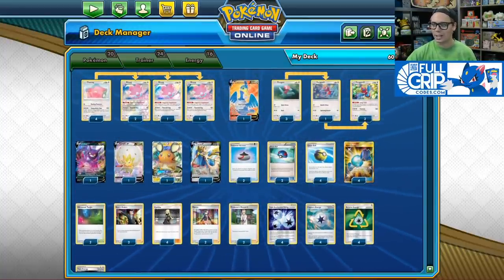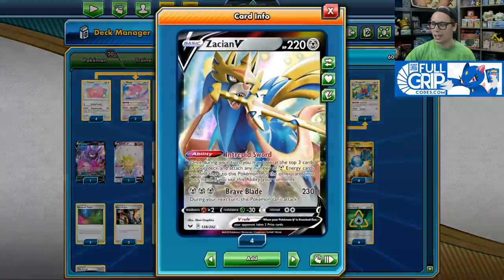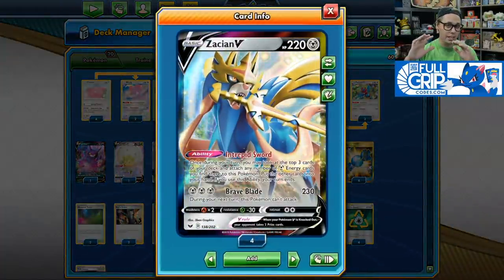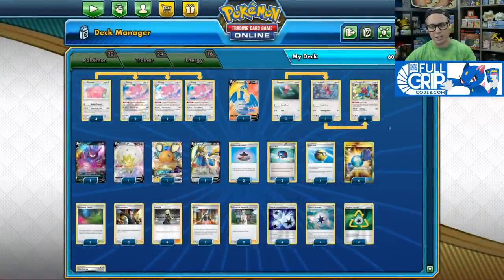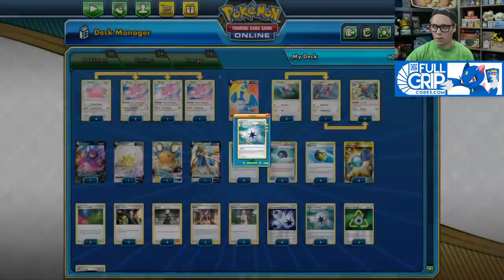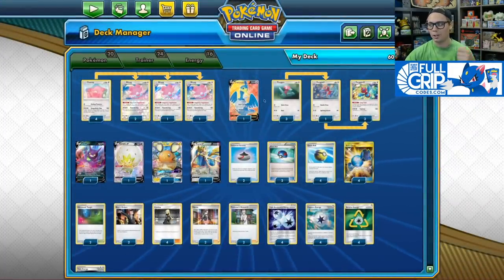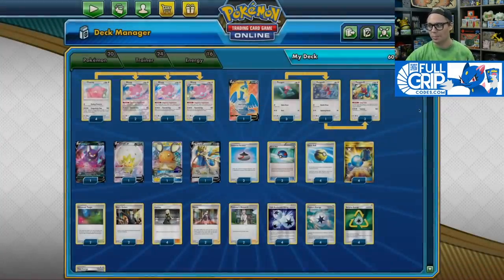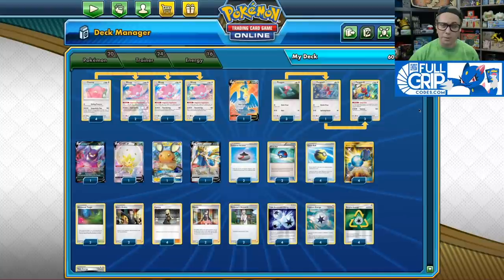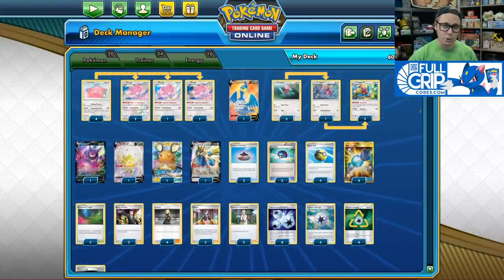I really like the one-of package here: one Crobat V, one Eldegoss, one Dedenne GX, one Zacian V. Zacian V is an all-star in this deck — it's so good in decks that try to set up Stage 2 Pokemon and play Capture Energy all the time. You'll start with a Chansey, and you can go Turn 1 Capture Energy for either a Porygon or Zacian V to Intrepid Sword and help you draw out of those early Marnies your opponent might throw at you.